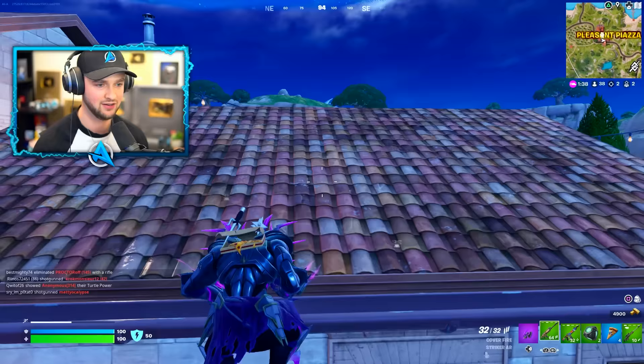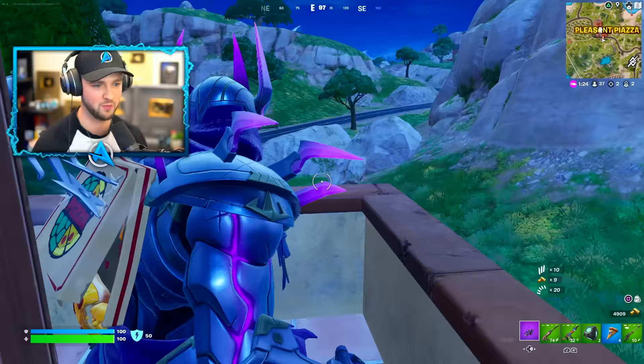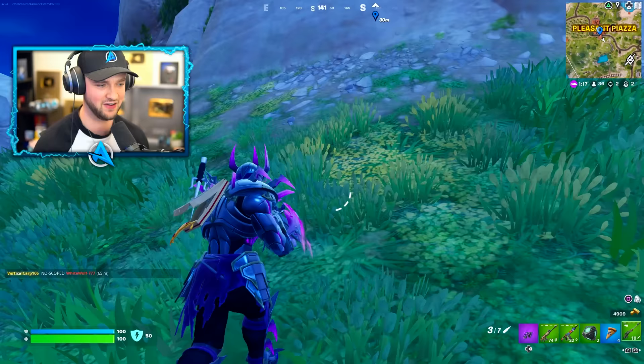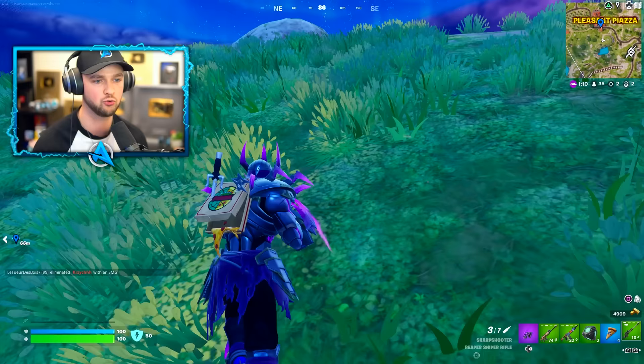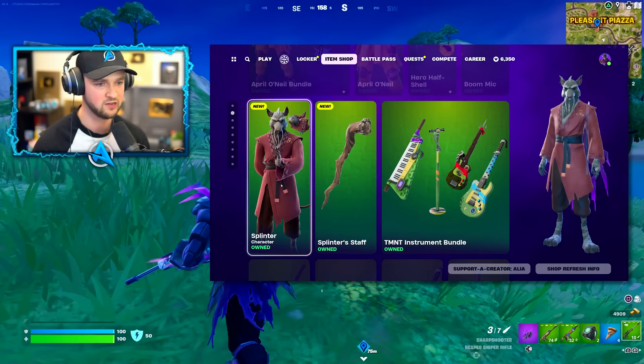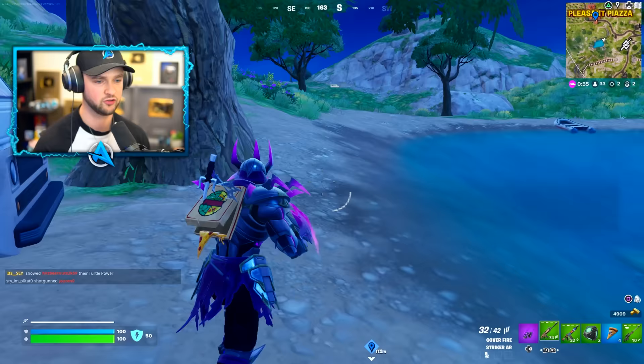Making our way over to the brand new location — I love this skin. It's a little bulky but so impressive, and the pickaxe is one of the coolest things I've ever seen. This area has been transformed into a lair specifically for the Teenage Mutant Ninja Turtles and includes a brand new NPC in the form of Splinter. Splinter is also available in the item shop alongside the return of all the TMNT skins.